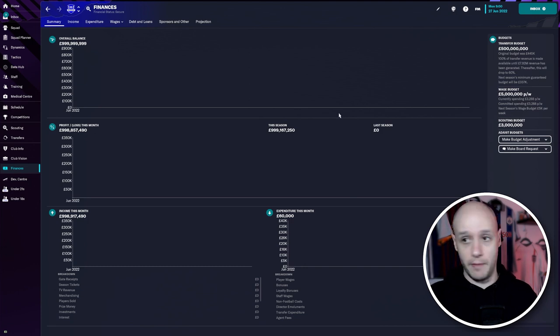And there you go — a billion pounds in the bank, 500 million transfer budget, 5 million per week on wages, and a 3 million pound scouting budget. That's just to keep my team afloat, I guess. Because if you're cheating, as I said, if you're going to cheat, cheat — just free transfer the players you want and have a super team. Or you might want to play the game and just change the sub rules. That's fair enough — play with realism, just with the sub rules you want.